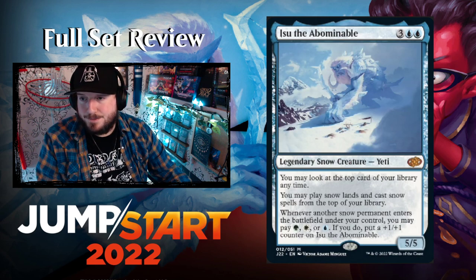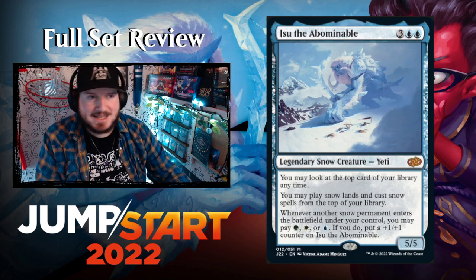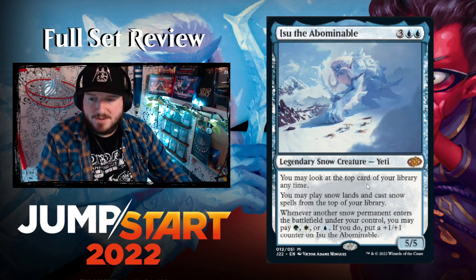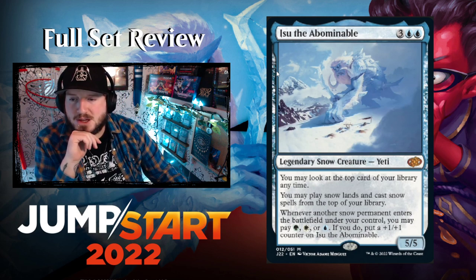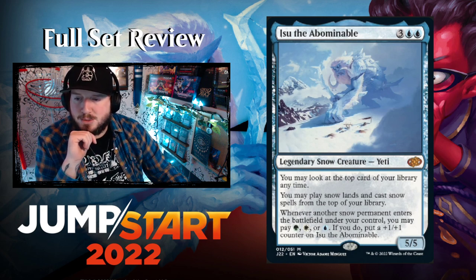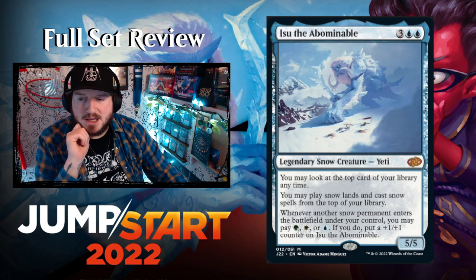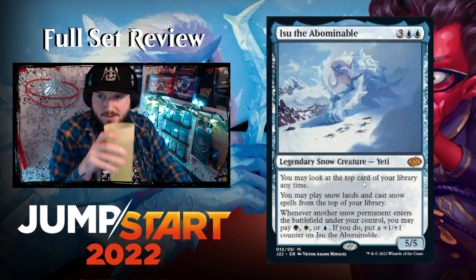Isu the Abominable — three and a blue blue for a 5/5 legendary snow creature Yeti. You may look at the top card of your library anytime; you may play snow lands and cast snow spells from the top of your library. Whenever another snow permanent enters the battlefield under your control, you may pay green, white, or blue — if you do, put a +1/+1 counter on Isu. As a commander, its color identity is white-green-blue, which has a ton of snow creatures.